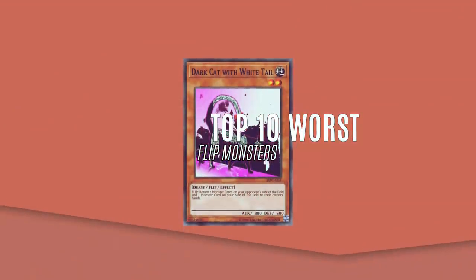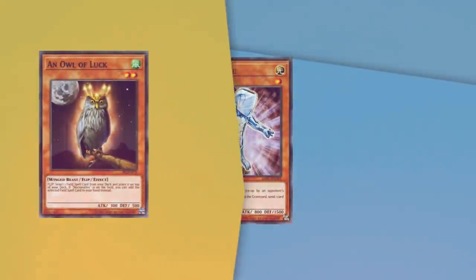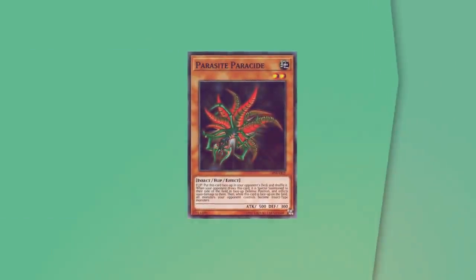Flip monsters are a type of card which basically have the rules that when they're flipped face up, they activate one of their effects designated by flip, and it's one of the oldest types of effects of monsters in the game. In this list, we'll be going over 10 of the worst ones.